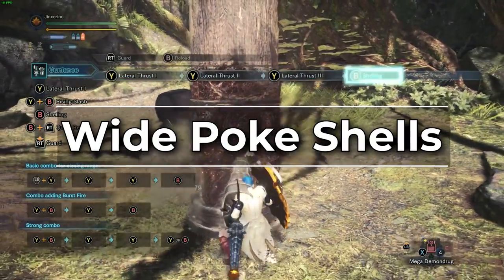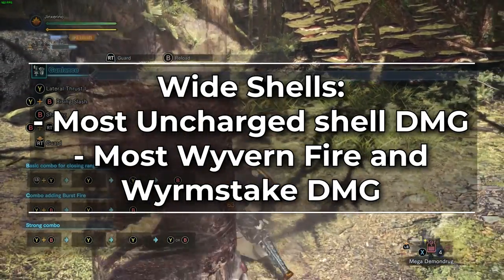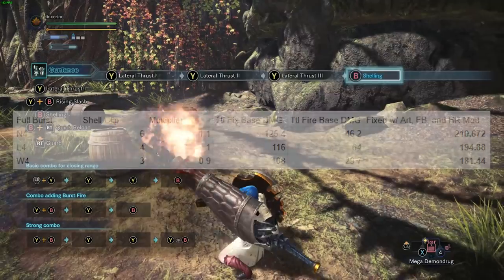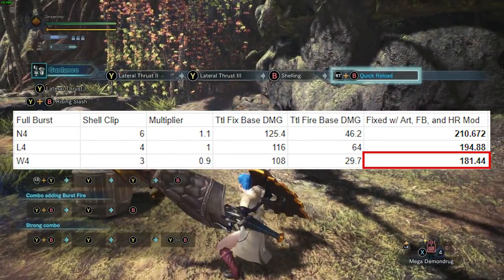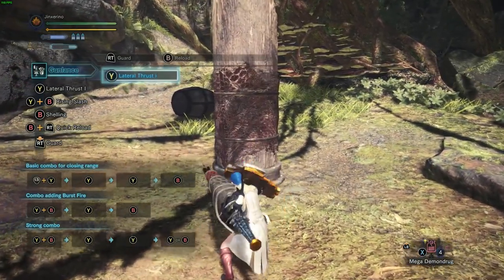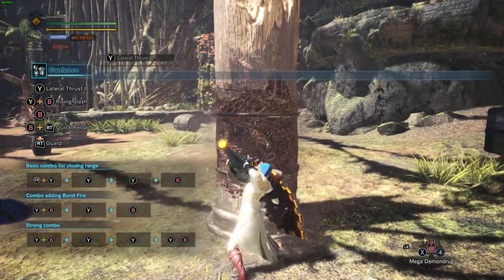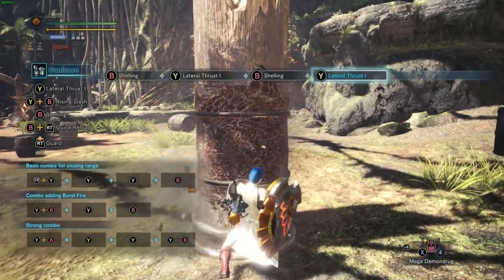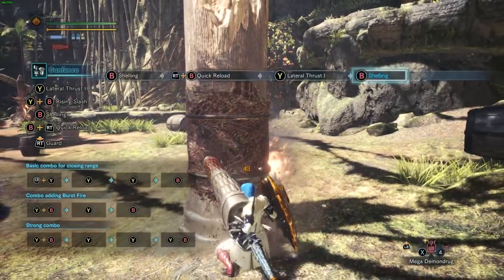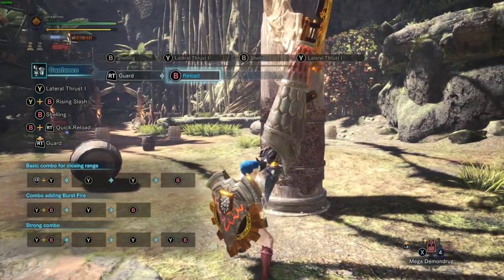Alright, next up we have wide shelling. Wide shells deal the most damage per shell for uncharged shells as well as wyvern fires and wyrm stakes. They do have the weakest full burst combo but that's not really a problem because they get to use a whole bunch of different combos. All of these generally involve weaving different pokes and uncharged shells into each other. Generally this combo is going to be poke, shell, poke, shell, poke, shell, quick reload. This gives you the most balanced damage in terms of fixed damage and your EFR-based raw damage. This is generally your bread and butter and will be best in most situations. There are some combos that are better depending on the hit zone value of the monster, but we'll discuss those when we discuss those combos.